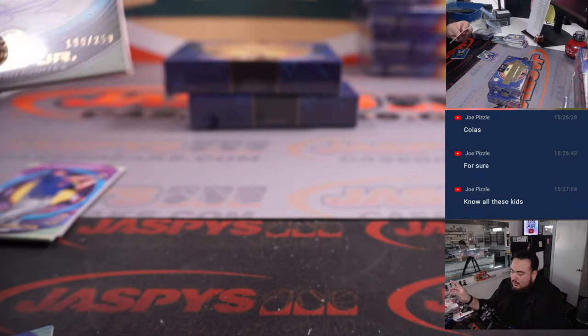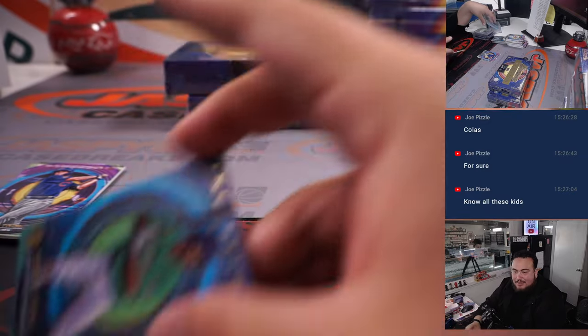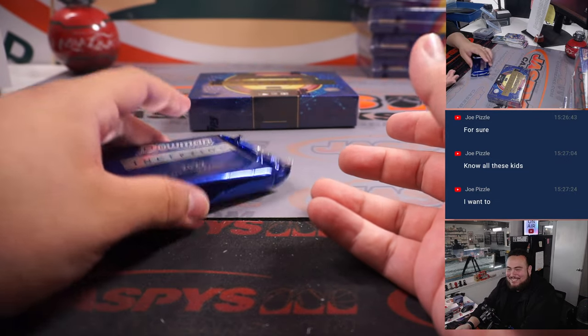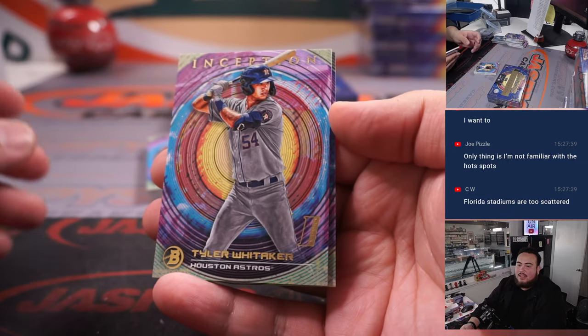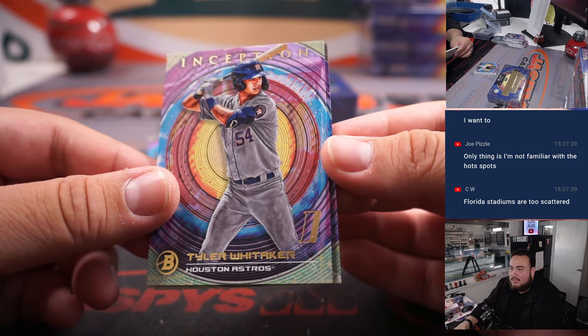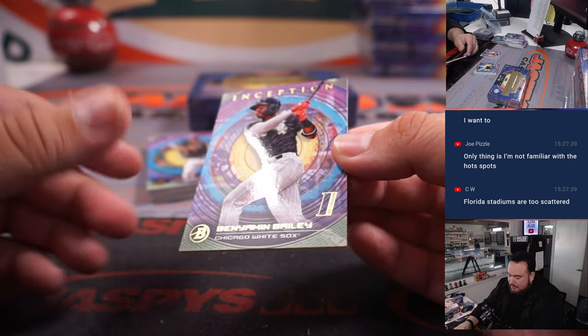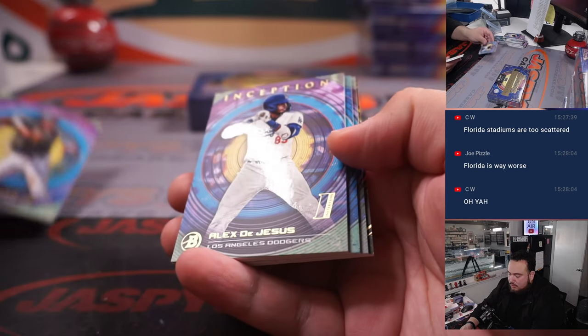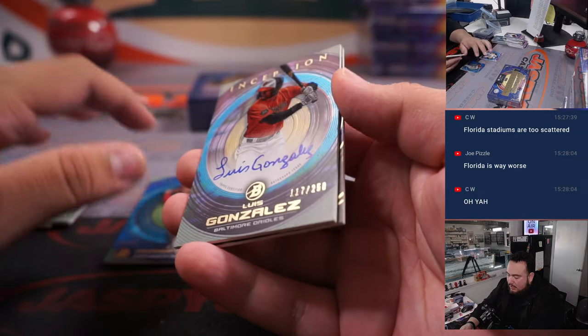You know, Pizzle, you need to go hit up spring training on the east coast one of these years, man — see how cool it is over there. I get the convenience of staying in Arizona though. I would be like that too — I really want to, but it's just easier to stay here. How scattered is it? Because in Arizona it's pretty scattered — are you saying it's worse, like more than 30-40 miles any other way? Tyler Whitaker, Benjamin Bailey, Lonnie White Jr., De Jesus, Ricardo Cabrera to 99, Luis Gonzalez to 250.